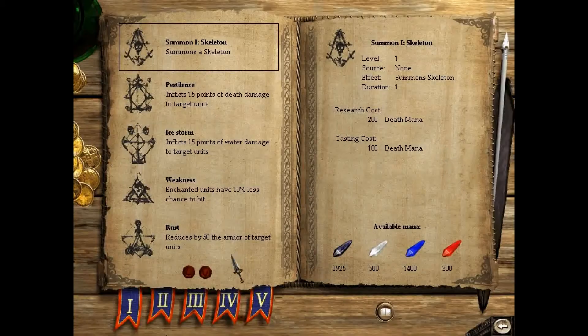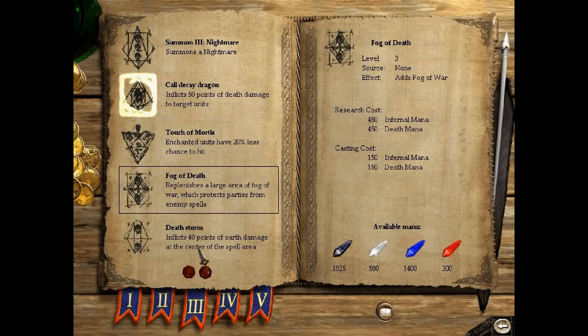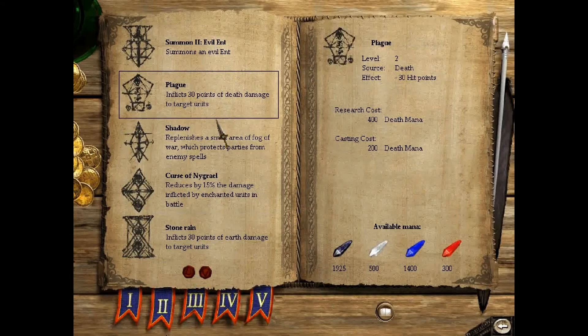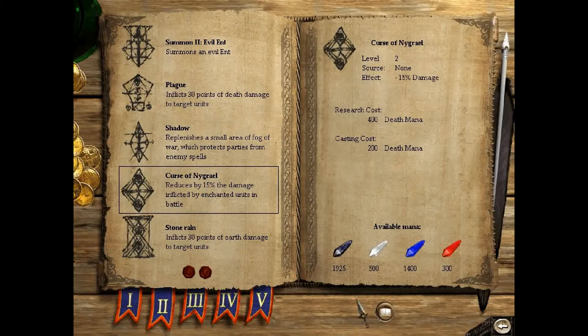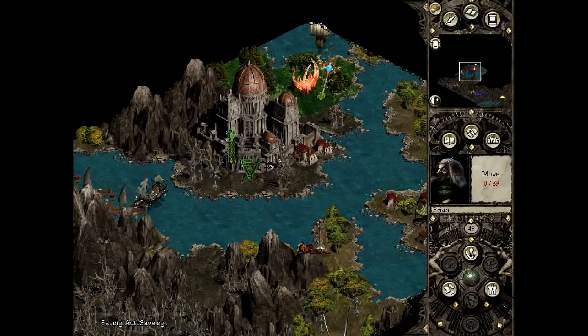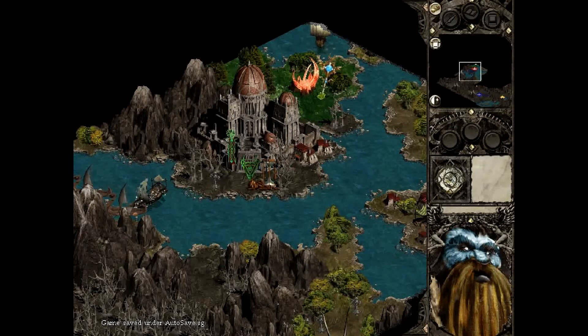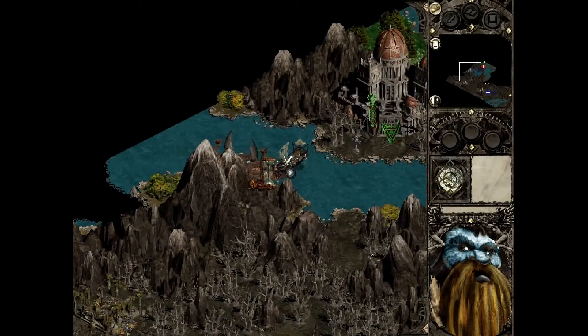Two more. Now let's see what kind of spells we can research. I think I'll skip most of the summoning ones for now — they're really not that useful. I might get Skeleton just to scout out some ruins here and there.